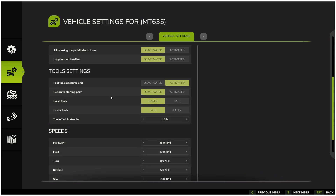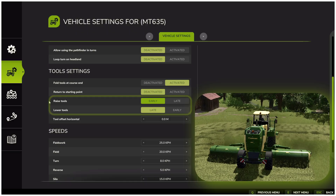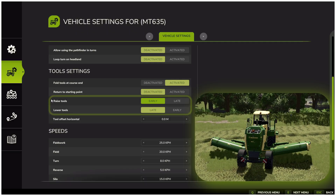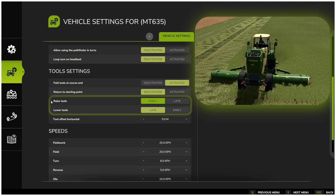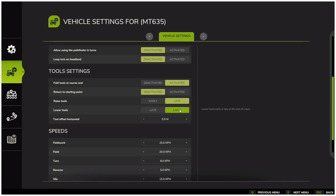Another key section is the tool settings. Here I recommend setting raise tool to late and lower tool to early. For example, when mowing grass, the implement often lifts too early at the end of a row, leaving a small strip of uncut grass — setting it to late prevents that. The same applies when lowering tools: if it is set to late, the implement may start too late and leave a gap at the beginning of the row.